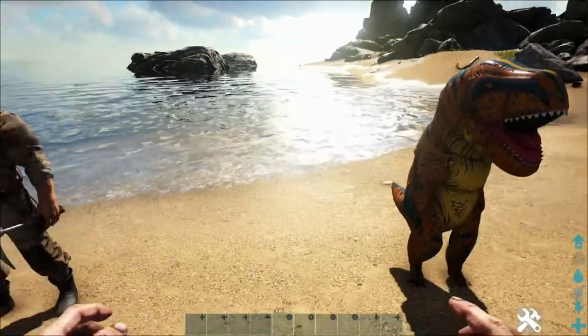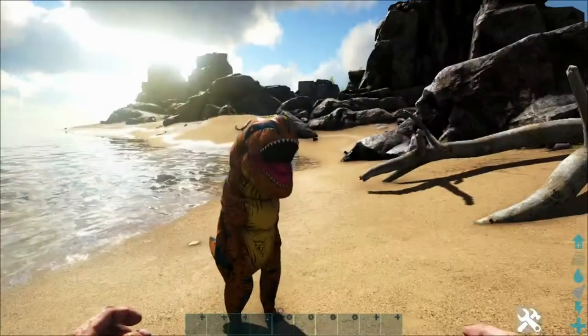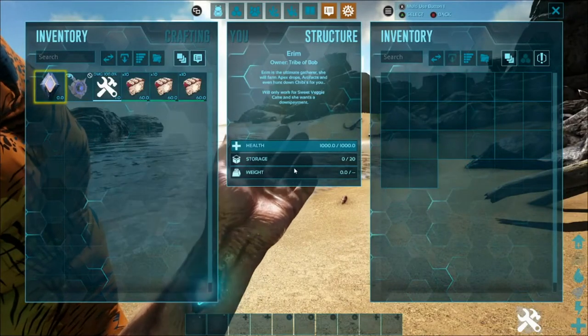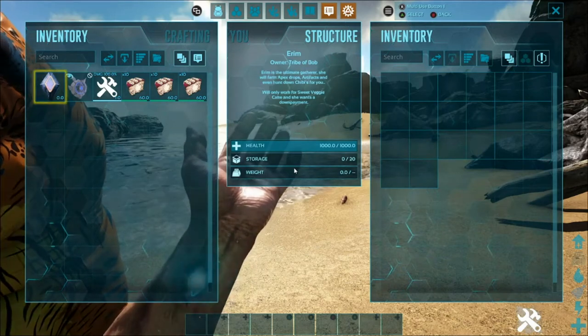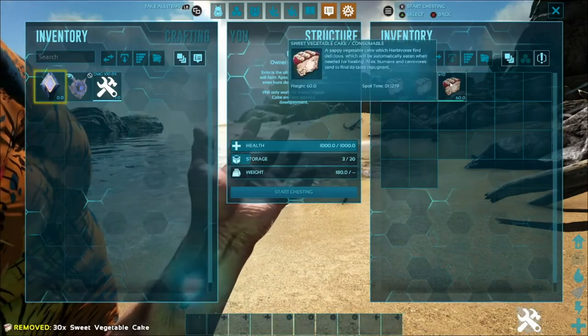This next one is kind of for more end game stuff, like artifacts, apex drops, and other that. We got Aramin here, which is the ultimate gatherer. She will farm apex drops, artifacts, and hunt down chibis for you. She'll work for some sweet cake. Quickly throw that in there.